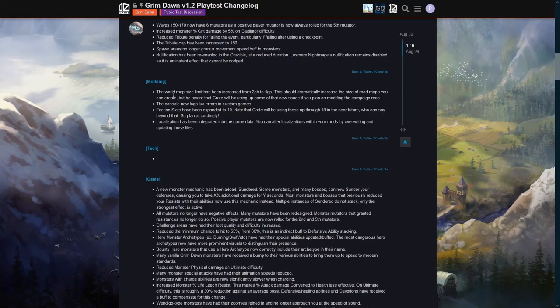Modding changes: the world map size limit has been increased from two gigabytes to four gigabytes, which should dramatically increase the size of mod maps you can create. Zantai said the entire current campaign fits in about 1.9 gigabytes, so this basically allows modders to make Grim Dawn twice as big. Faction slots have been expanded to 40 so you can add your own factions. Localization has been integrated into the game data and can be altered with mods.